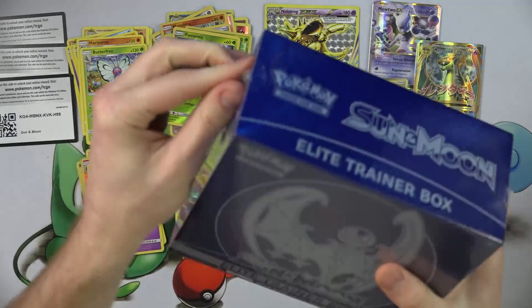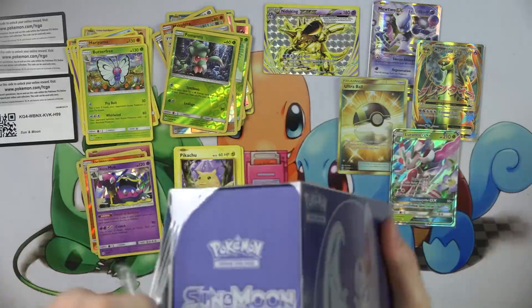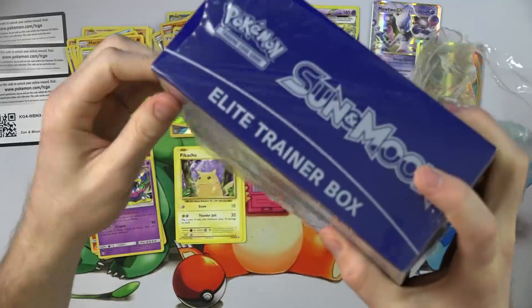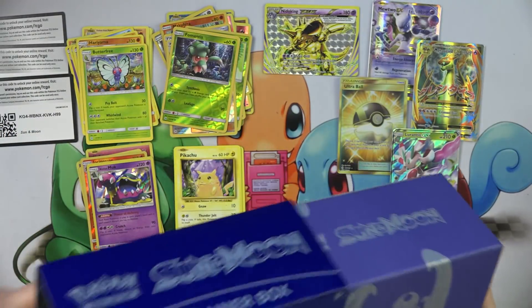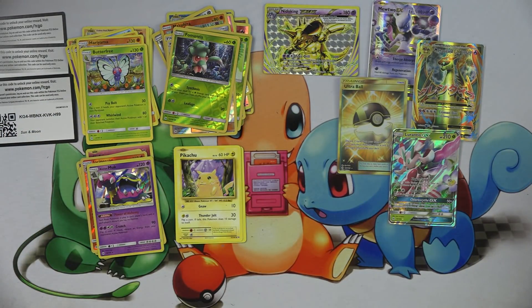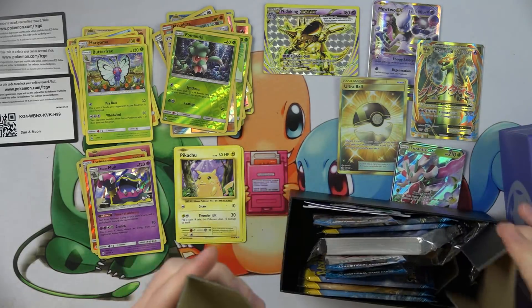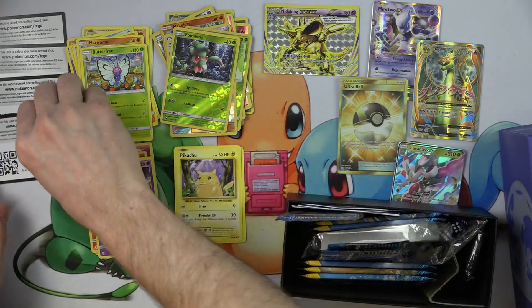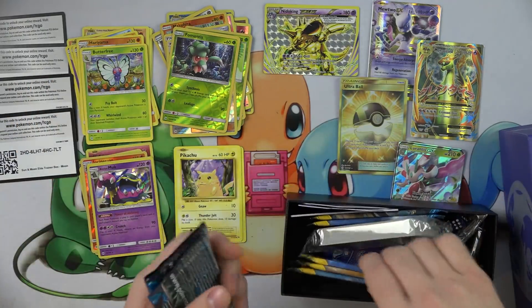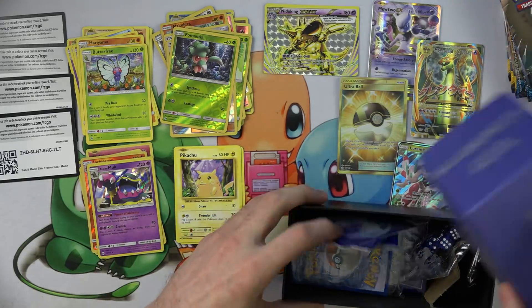We're on to the second Sun and Moon box — wait a second, this is rigged. Come on, Elite Trainer Box. This is going to be a good 40 pack, I'll tell you that. Dropping things. Here we go. This time I'll remember to give you the Elite Trainer Box code. There you go. We got all our stuffs.